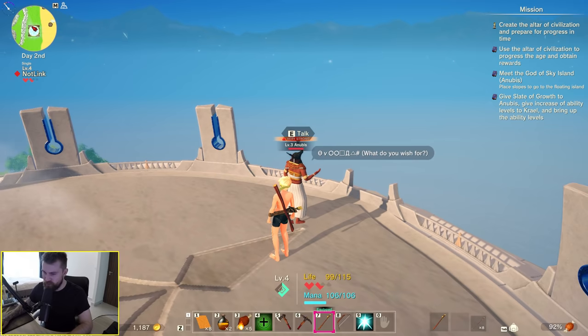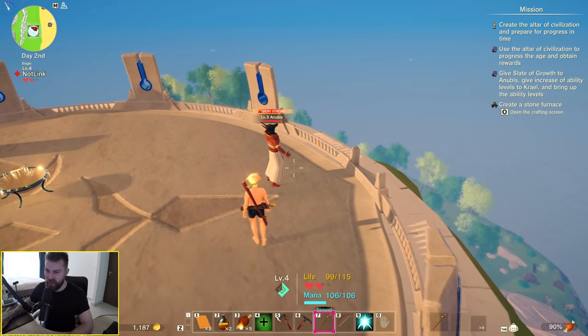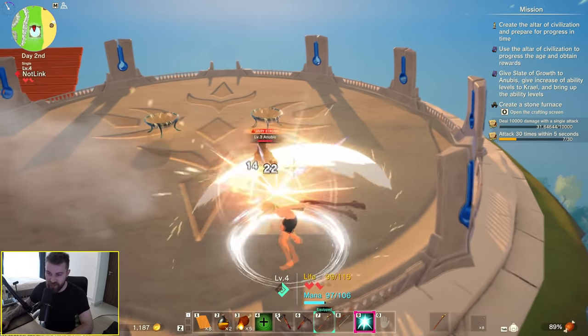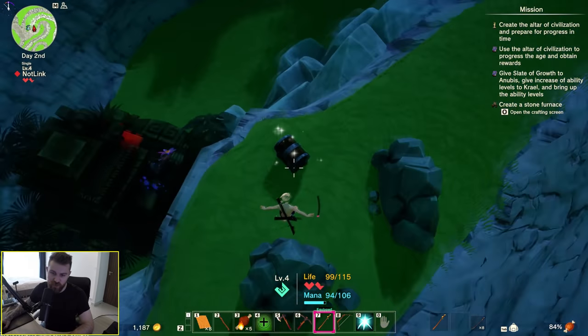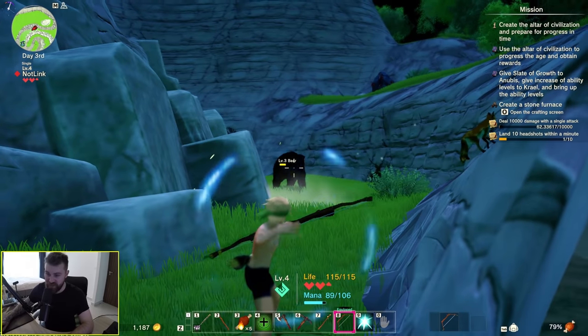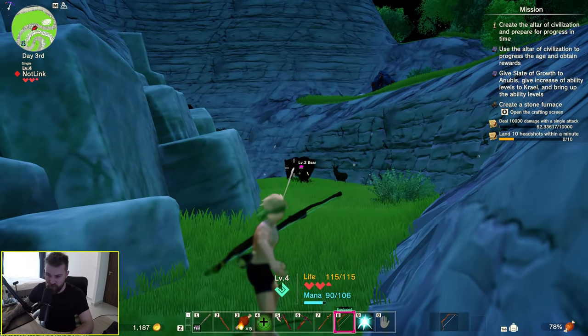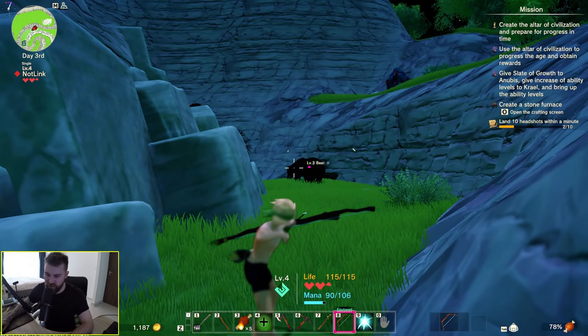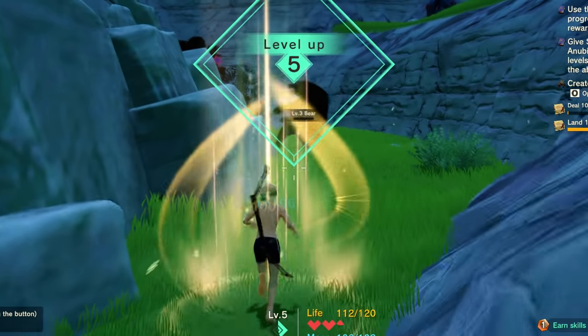What happens if you kill the god? He's just angry — he's not going to fight back. Lots of little treasure chests around the island. There's a little dungeon. Big damage right in the face — you do like three times more damage if you shoot an animal in the face. Watch this — and a little ding happens. There it is.